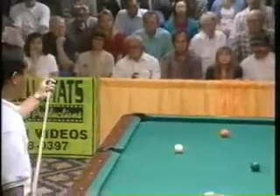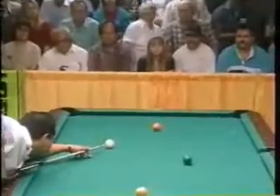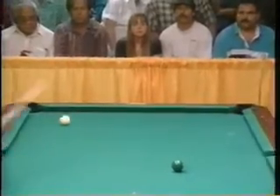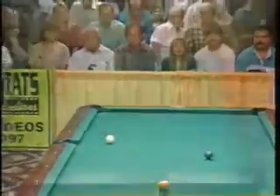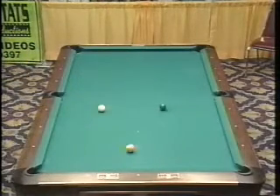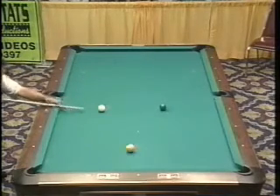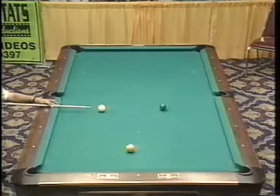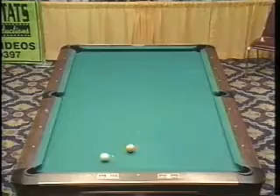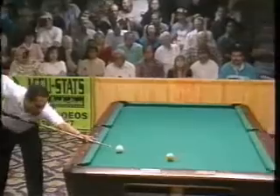Now he can do what he wants. I like going two rails out of the far left corner towards the six ball and playing position for the corner pocket. This is okay too, playing position for the side. Probably go two rails around the nine here if I see the angle correctly — just like this. Good shot. Well, this young man is fearless, is he not?